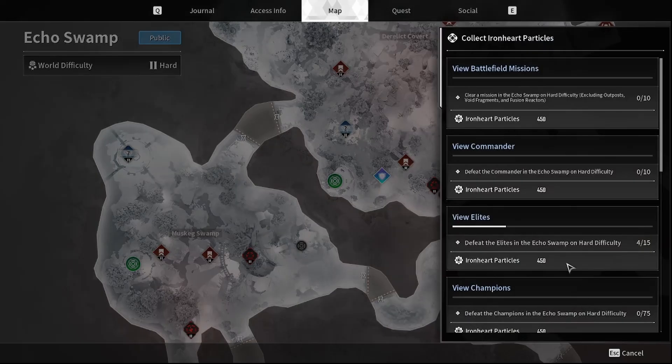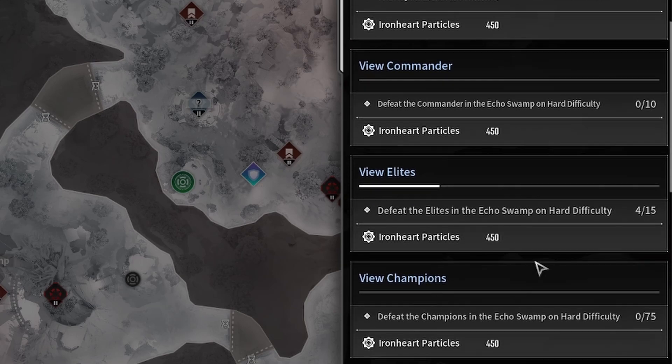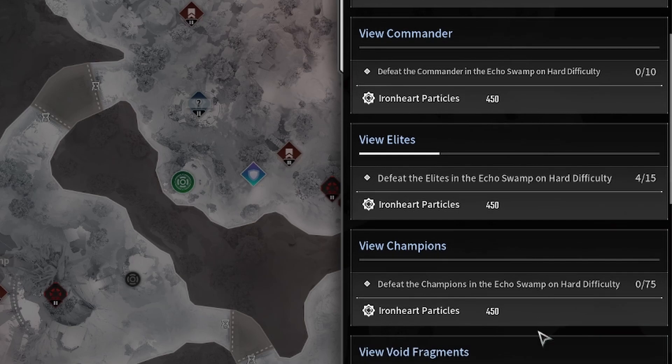In order to increase your Inversion Reinforcement level, you must collect Iron Heart particles that are rewarded from completing map-specific objectives, which you can see on the bottom right of each map. These objectives are very easy to complete, and you'll notice that you can get them done as you simply play the game, such as defeating elite enemies or completing missions in the area.